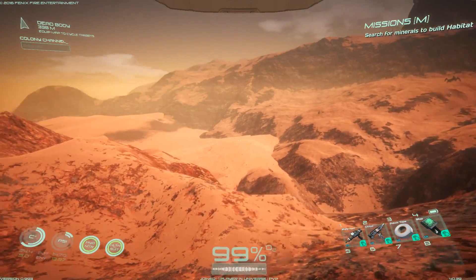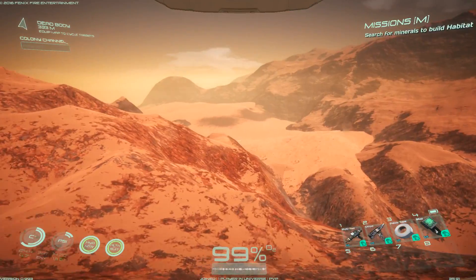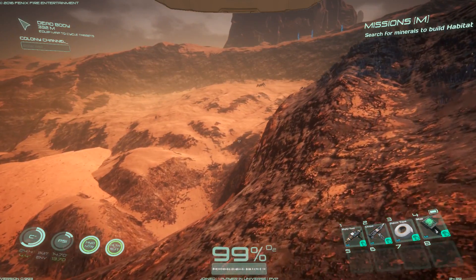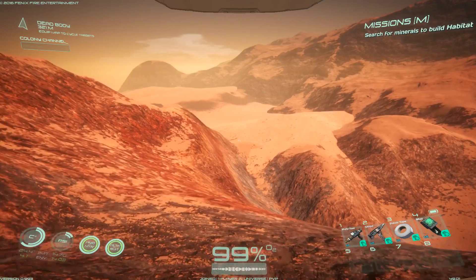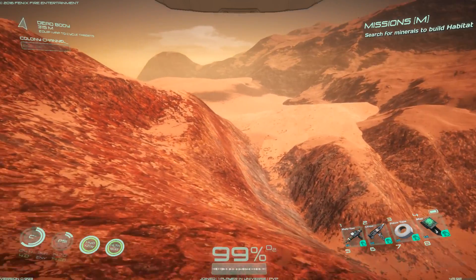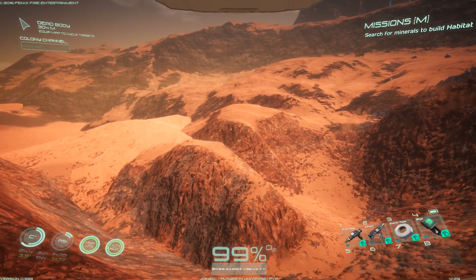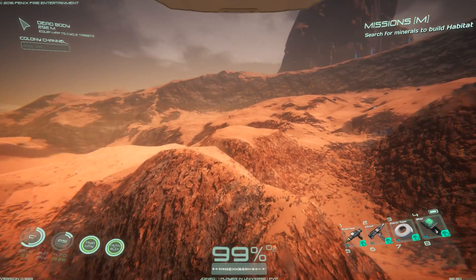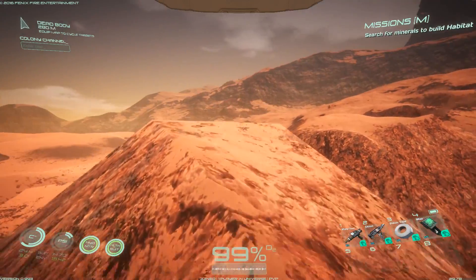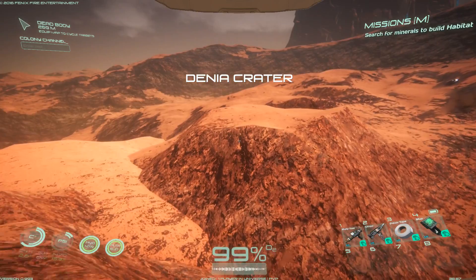I'm back at the crater and my body is on the other side of the crater. I have the impression that once you enter the crater, the worm creature will spawn. So I will have to keep my eye out for that. Maybe I can run around the crater, I'm not quite sure. The denier crater.